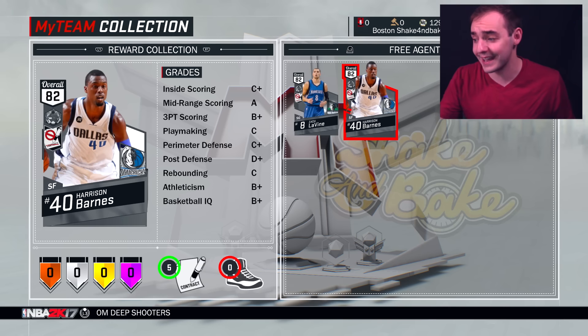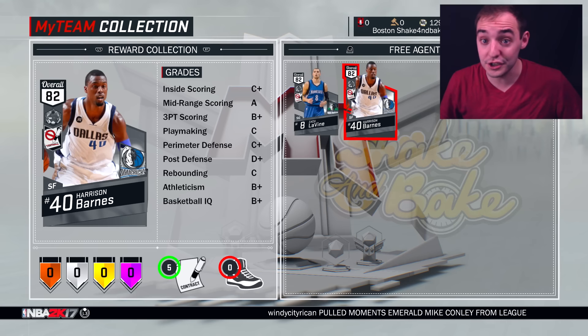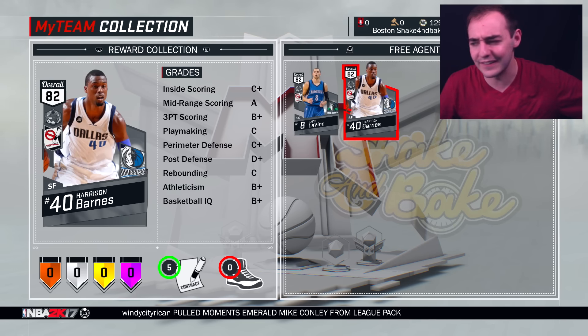Whenever they do update it and add the spot for it, it'll show up. Make sure you enter the code before it expires, and eventually you'll get your card. Gotta love that they drop free agent cards and haven't even added it to the collection — I can't even use it.